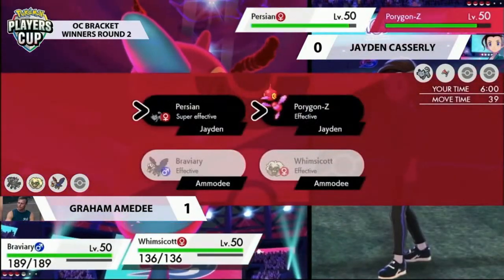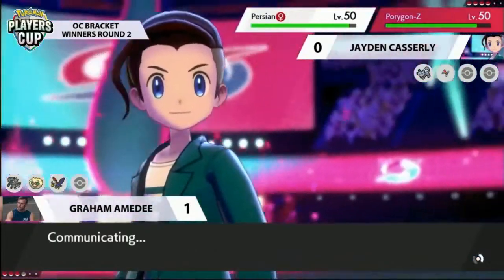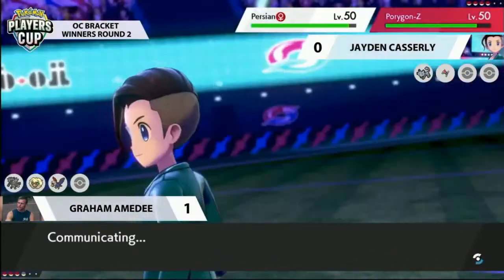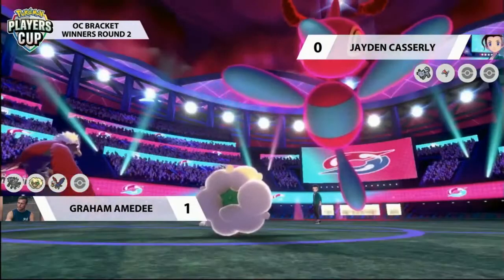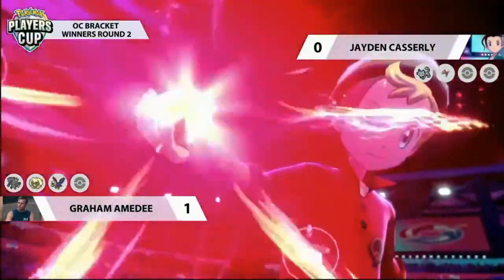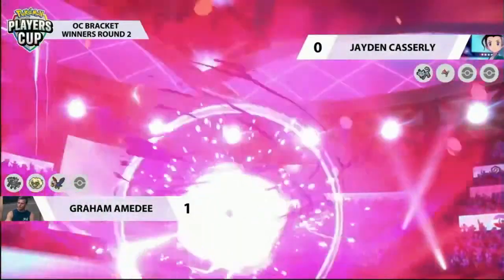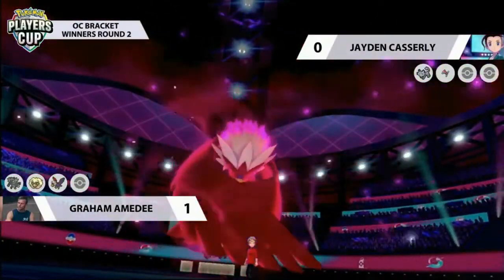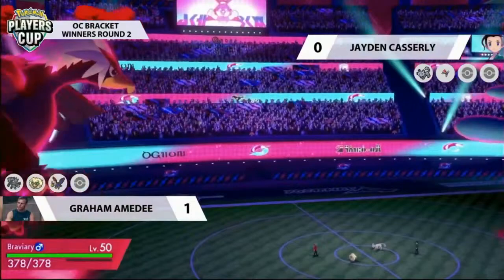Using Fighting-type attacks on both those Pokémon in the back gives a little more flexibility in which Pokémon to Dynamax while still applying big pressure against Porygon-Z — in or out of Dynamax. Something like Hydro Pump, Close Combat — all dealing a huge amount of damage. Porygon-Z could go for another Max Strike here, but Graham straight up Dynamaxes the Braviary. He has to be careful — if he Max Strikes and lowers Braviary's speed, that starts causing problems for him.